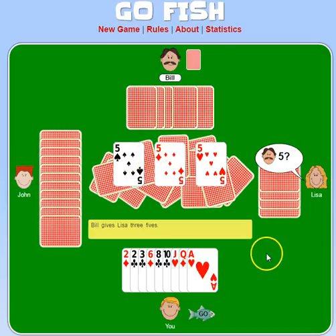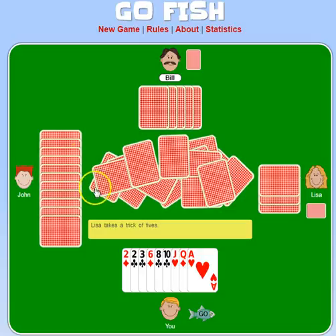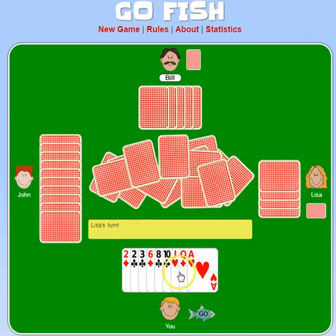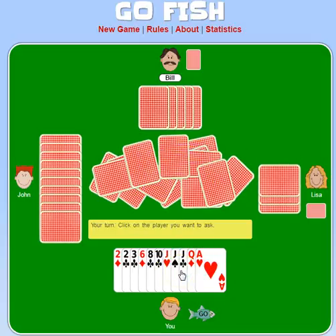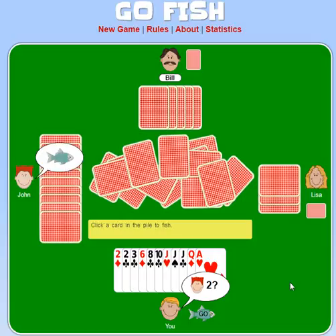Bill's going to lose all three fives to Lisa. He's got a ton of cards. She asked him for a jack, so now she's got at least two and I've got one. So I'm going to ask her for jacks — I'm going to take them from her. Haha, Lisa. Hopefully she has three of them. Oh, just two. She just asked him and him. John, did you pick up that two that I want? No. Okay, give me a jack.